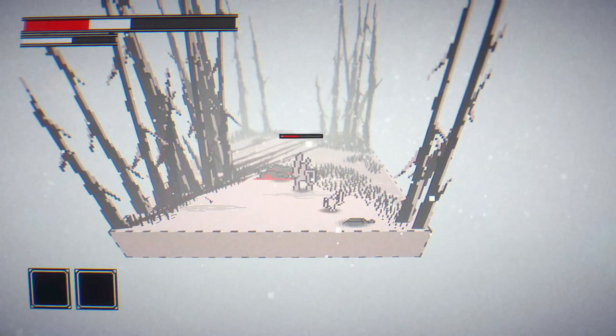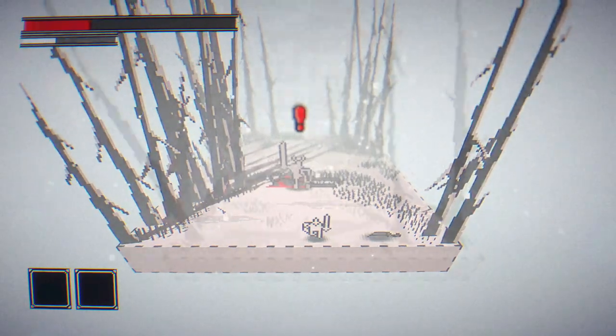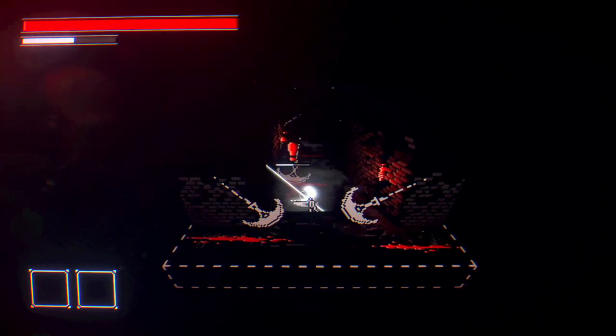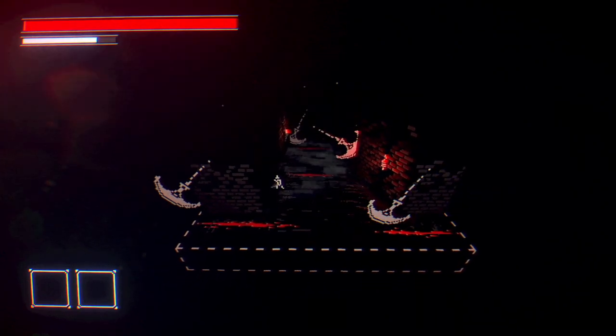During the frozen peak chapter you'll find yourself in a snowy landscape, however in the next level there might be added wind which keeps you off balance. In the catacombs you'll find swinging hazards that you always have to be aware of. Although small details, this kept each level feeling different than the last.